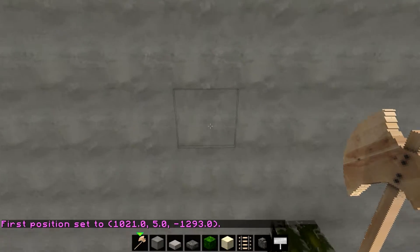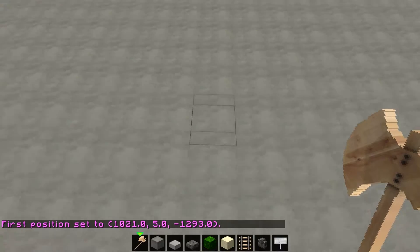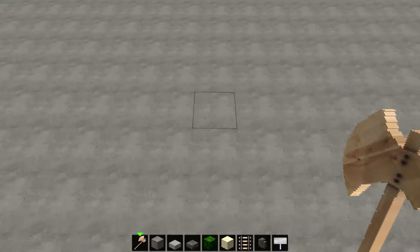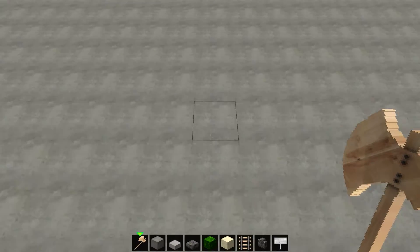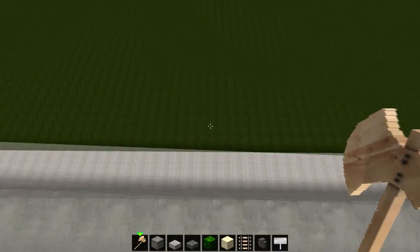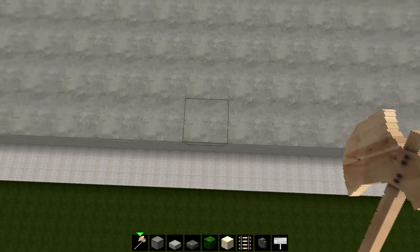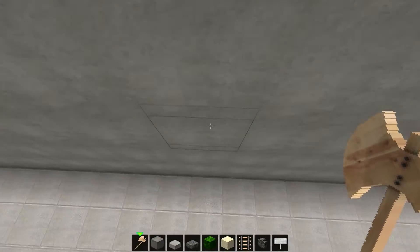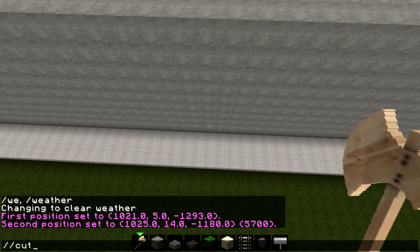We go here, we go here, then we have to fly as well. This is bothering me personally - it feels weird, I get seasick and this motion is not very pleasant. Let's focus, focus, focus - there we go. We go up here because the first one we hit the bottom, so we do this and we do cut.